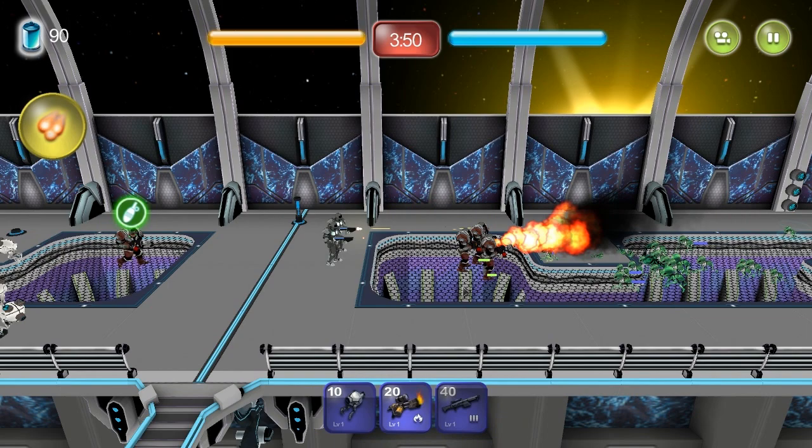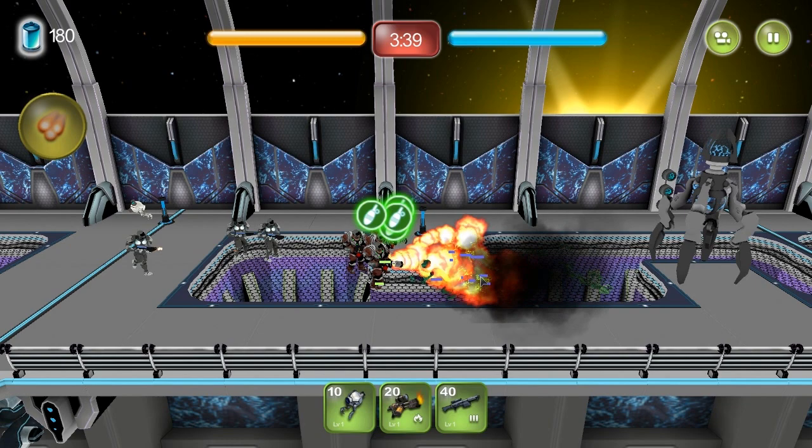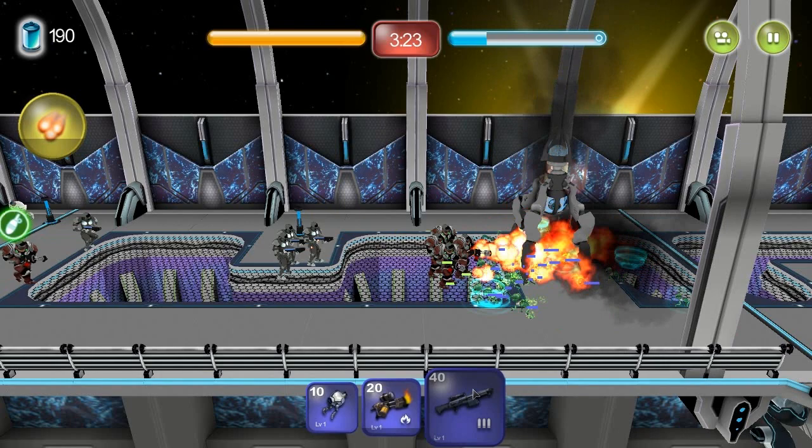So what do you actually control? You just control that thing at the bottom there where you can build units for 10, 20, or 40. That's it — you press one of three buttons on cooldown. You can also press that green thing above the Space Marine's head and it will throw a grenade, when there's quite a lot of units in front of him. But the grenade graphic is pretty poor.